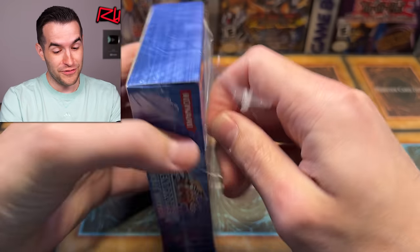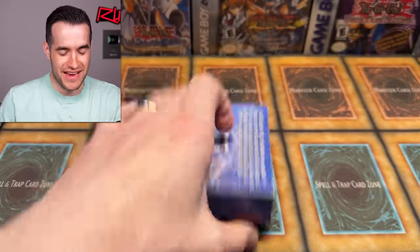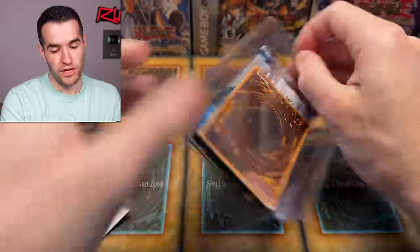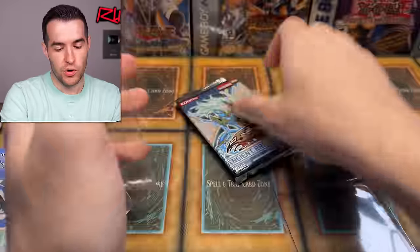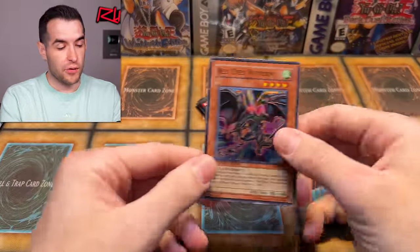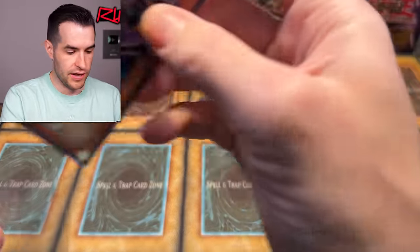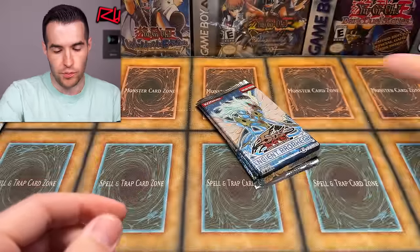Ancient Prophecy, you got to turn this around. Omar needs something better - he's 1 for 11 on these Special Editions. Fishborg Blaster is a cool card. Psychic Soul, Spirit Burner, Sunlight Unicorn, Damage Translation, Iron Core Luster, Cooney Bond, and a Future Vision Super Rare - we got a foil! Yeah it's a super, but ulti, secrets, ghost - Omar's looking for something big.